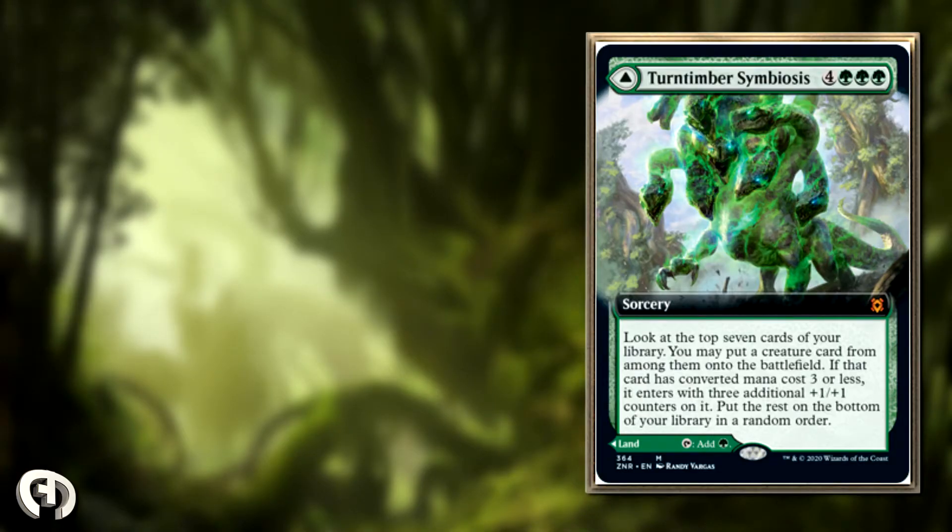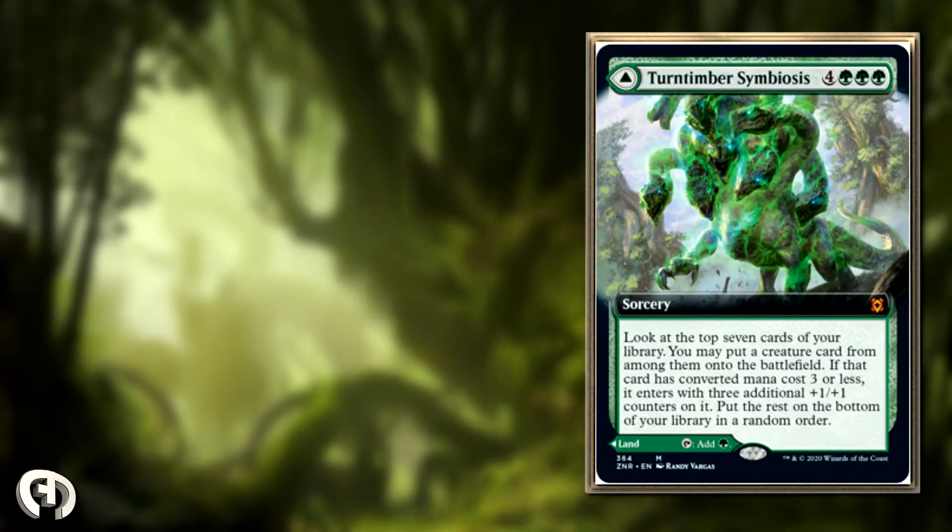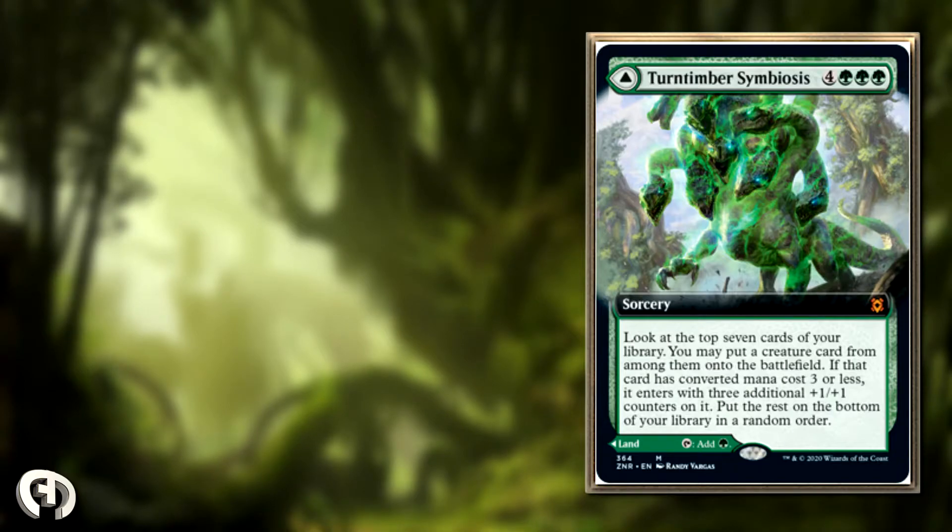Hey guys, Ace here with another card of the day. Today we have Turntimber Symbiosis, which is a four green green green sorcery. You look at the top seven cards of your library, and you may put a creature card from among them onto the battlefield if that converted mana cost of the card was three or less. There's an additional three plus counters placed on it, and you put the rest on the bottom of your library in random order.